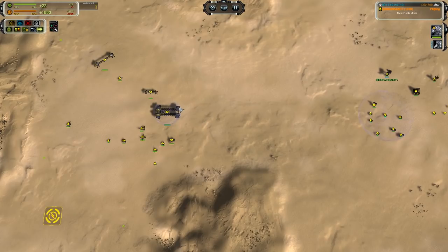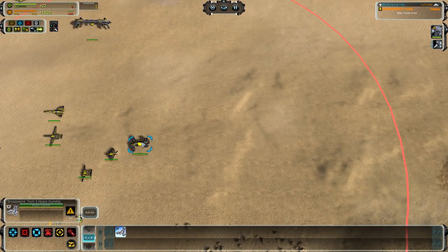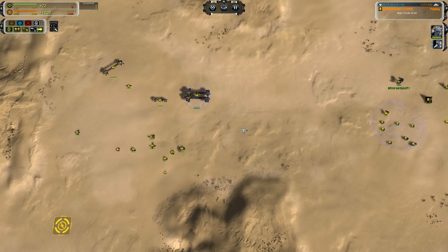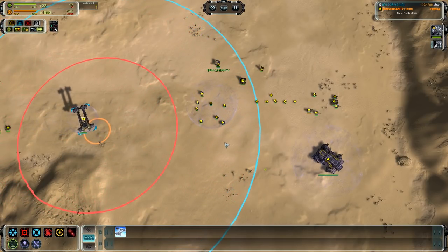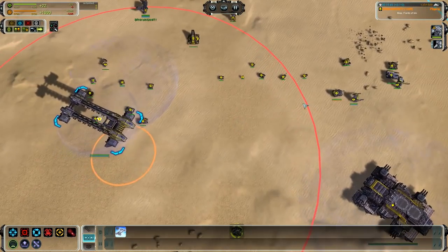Your oddball unit is the UEF T3 transport, the Broadsword. For the mass cost it is the best mix of HP and damage you will find anywhere - it is speedy, agile, and packs a wallop. The Broadsword is an underutilized tool for UEF. The T3 transport is able to carry six T3 units, which is the highest carrying capacity of any transport.